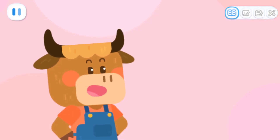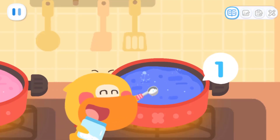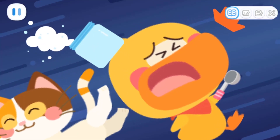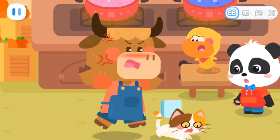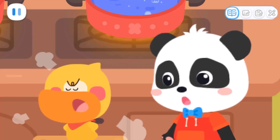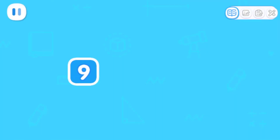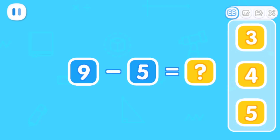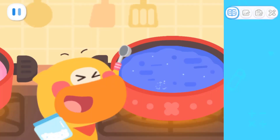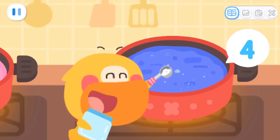For blueberry jam, you need to add more sugar — it needs nine spoons of sugar in total! Count with me: one, two, three, four, five! You naughty cat! The naughty cat is making trouble for us again! How many more spoons of sugar should I add? It needs nine spoons in total and we already added five spoons — how many more spoons are needed? That's right! Add four more spoons of sugar and it'll be done! One, two, three, four! Great!